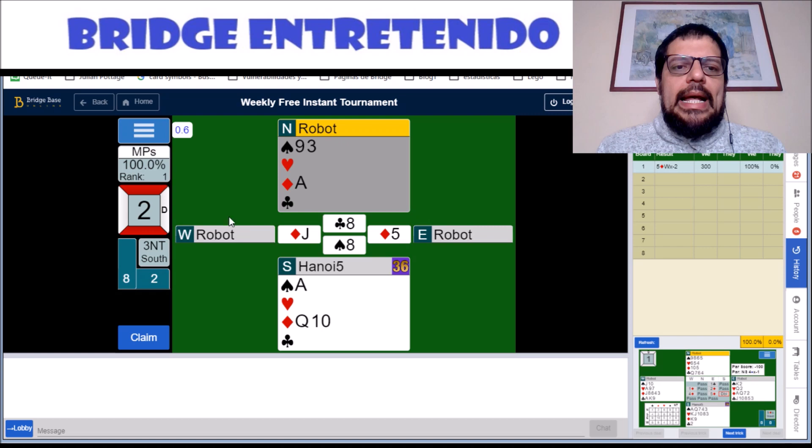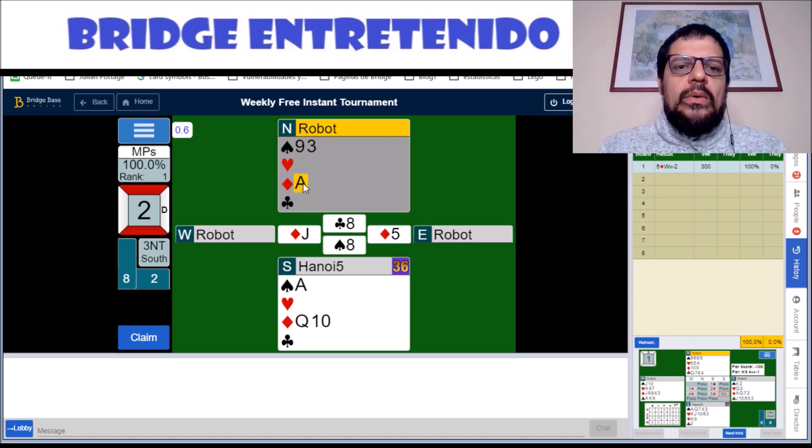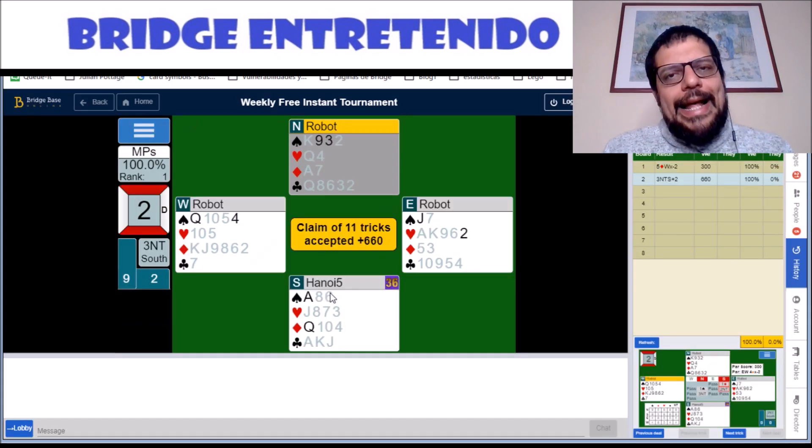If West had let go of a spade, then we need to play a spade to the ace and then go back to dummy to win the knight. So in this case we cash, and we make 11 tricks, which is good enough for 100%.